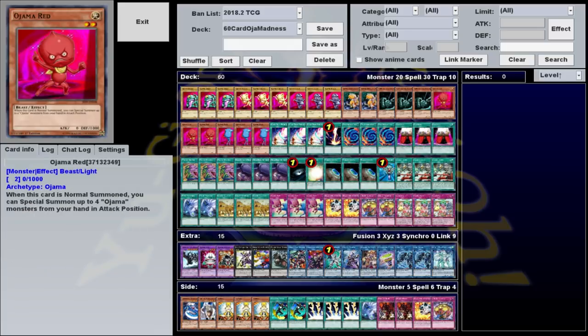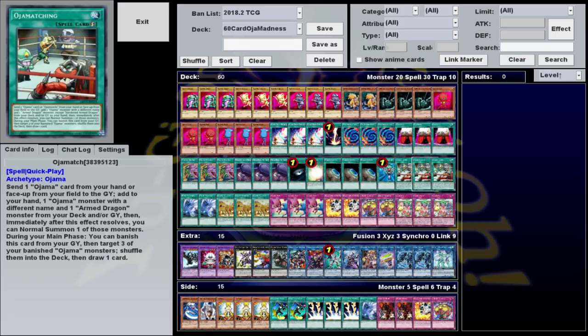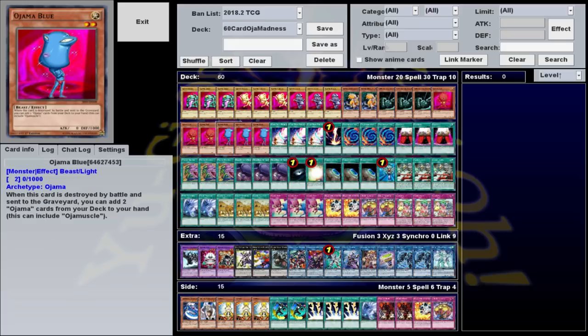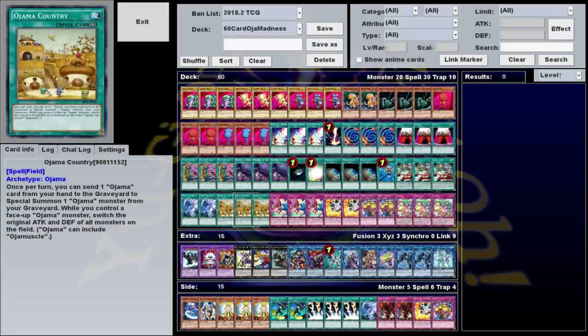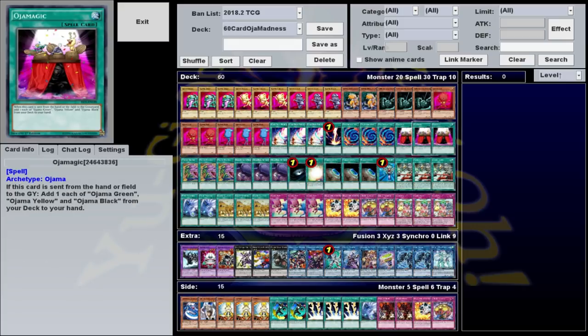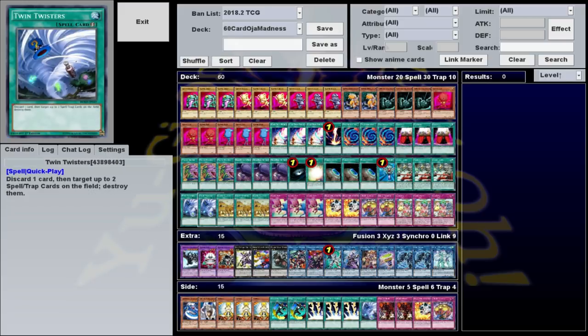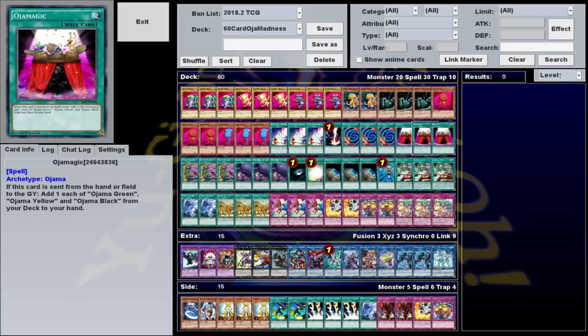At best, it can actually give you a second chance to summon Ojama Red if your first one somehow gets negated. There's also their field spell Ojama Country, which switches the attack and defense of all monsters on the field while there's an Ojama on the field, and lets you discard an Ojama card once per turn in order to summon an Ojama monster from the graveyard. The attack switching helps because it'll give all your Ojamas 1000 attack instead of their normal 0, which can be useful in piling on damage for that OTK. And the discard to summon effect is both another way to trigger Ojama Magic while also getting more monsters on the field for more material. Twin Twisters is just a bit of generic spell trap removal that also lets you discard Ojama Magic to activate it.